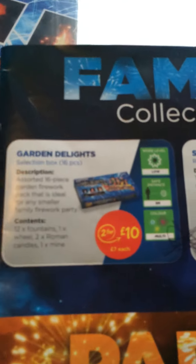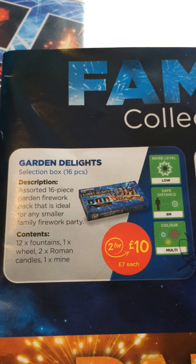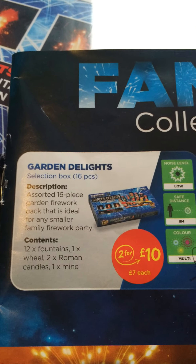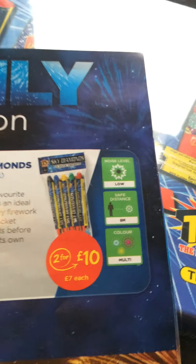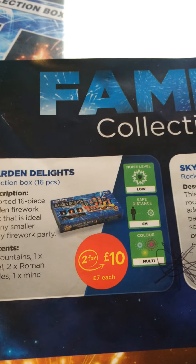Just been out and got some rockets. Had to go to Asda and bought a little family pack. Got the leaflet here from Asda — that's how I marked the opportunity. It was 2 for 10. So you get 16 pieces: Garden Delights — 12 fountains, 1 wheel, 200 candles, 1 mine. And you get Sky Diamonds Rocket Pack — 7 each, 2 for 10. 8 metres, multi, low. I'll do another video of the unboxing of both of them.